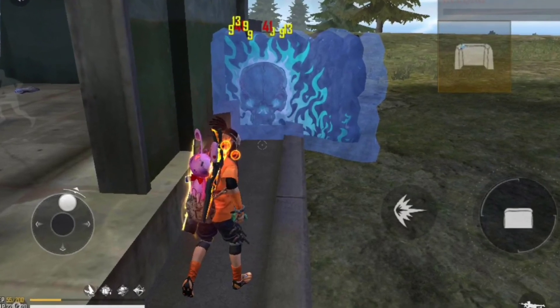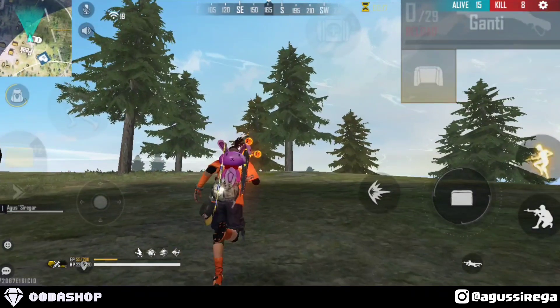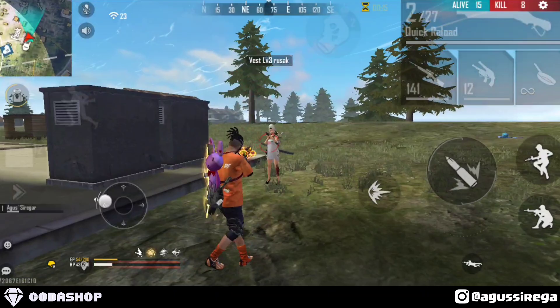Nah disini yang biasanya digunakan para pro player: ketika sudah menembak, langsung pasang glow wall dan langsung maju sambil reload. Nah ketika reload, kita tahu senjata kita shotgun — identik dengan jarak dekat — kita langsung ngeras ke depan dan langsung menembak. Karena disini si musuh sudah terkena 2 hit, otomatis ketika menembak 1 hit lagi, kita bisa menang.